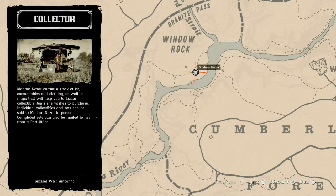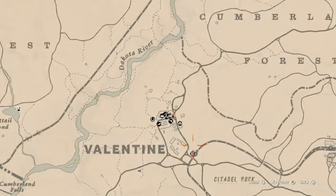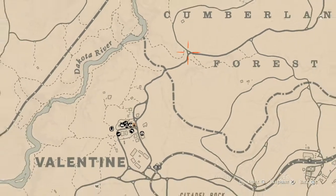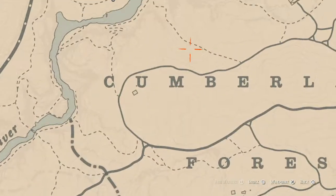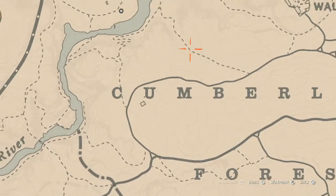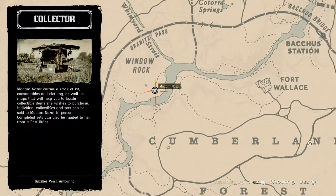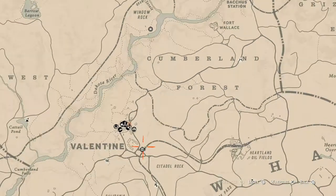How I personally get to her when she's in this location is I simply fast travel to Valentine and run up from there. As soon as I get to this little fork in the road right here, I just run straight across until I get to the dotted line and follow the path down and around to her location. Super simple, nothing too extra.